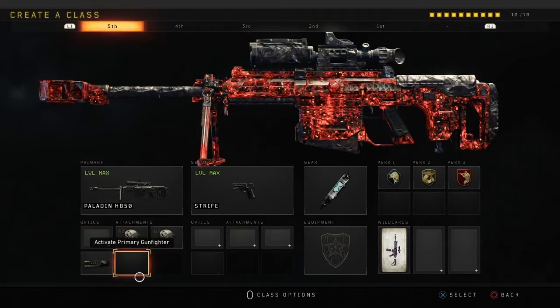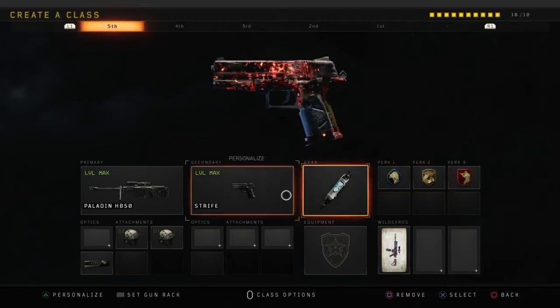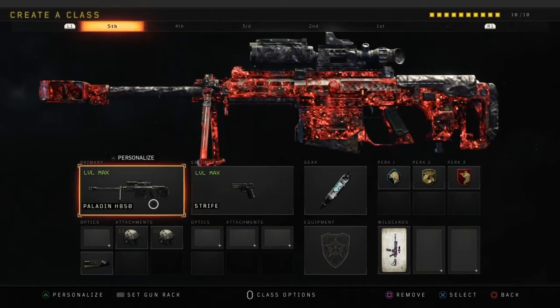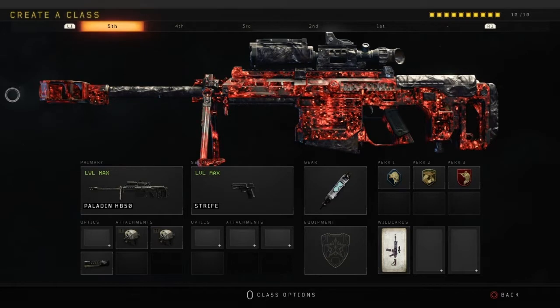This is the class setup that I'd usually run with it in a public match — this is the exact full class I would use. A pistol, just in case I miss my sniper shot, and I would just swap to the pistol and gun them down, then change back to the sniper and just slap people. As you can see by the other clips I've had in other videos, this weapon is just amazing. It's precise, it just feels good to use. It's satisfying as well when you see that plus 100 points when you're just sniping everyone.